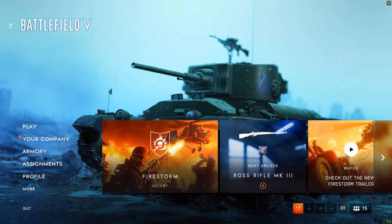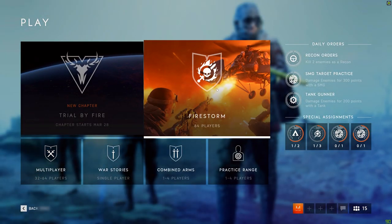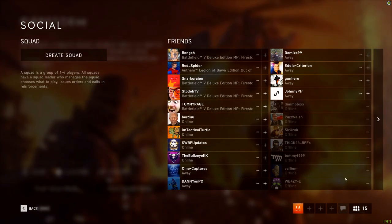To get yourself into squad matchmaking, head into the Firestorm tile in the multiplayer menu. If you want to play squads with your friends, first party up into a group of four, and then the party leader can hit the play squad mode button.